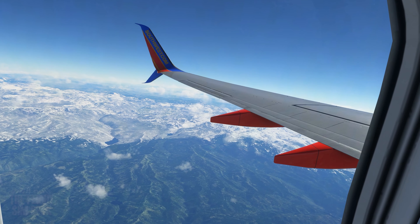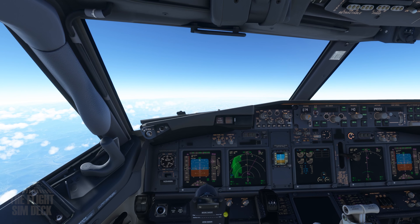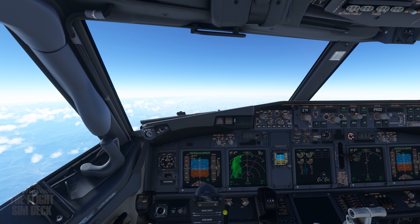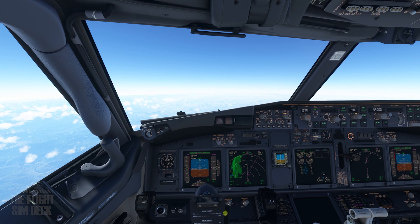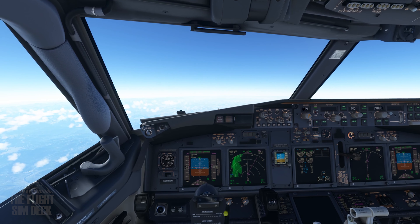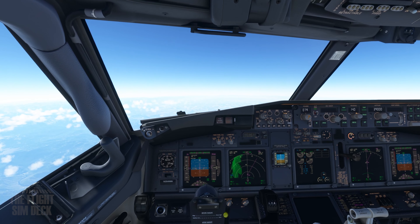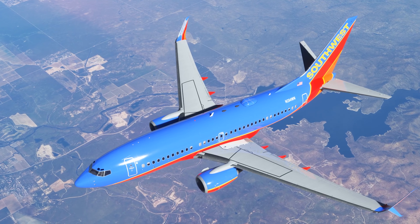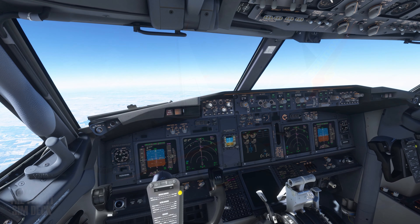All right, hope you enjoyed those shots from our climb out. We are about to level off at 39,000 feet today. We'll be at cruise for about 25 to 30 minutes, and then we'll be on our way down. The climb was pretty flawless — leveled off right where it should. They seem to have got these systems going first try, which is constantly an issue with aircraft releases. They rarely come out with the flight management system working appropriately, but this one seems to be working. We'll see on the descent — that's the real test, which is right now.